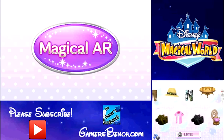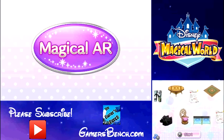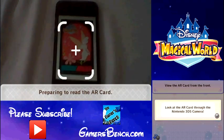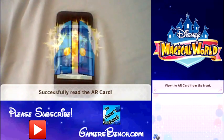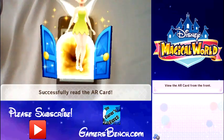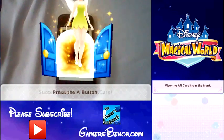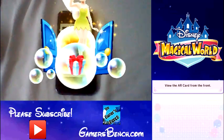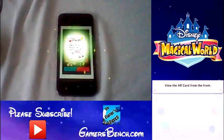I'll scan one more. Alright, so I have it just on my iPhone. You just pull up the picture of the card and Tinkerbell comes out and gives you a present. We got some recipes — Summer Food Recipes 1.